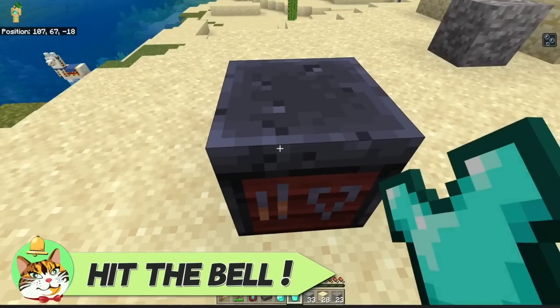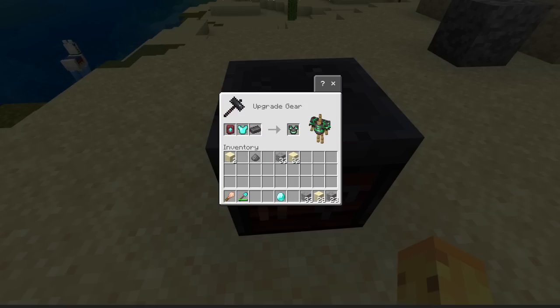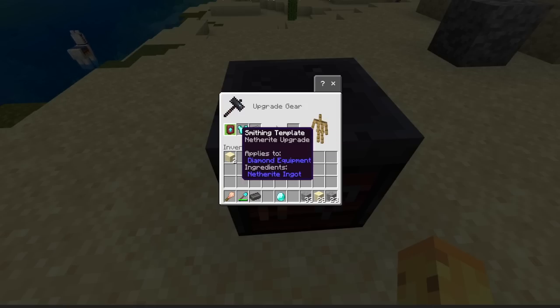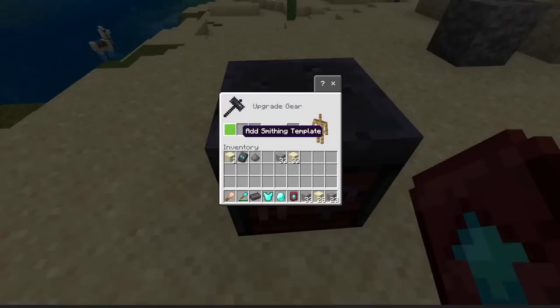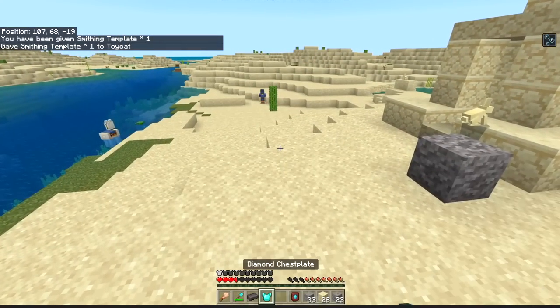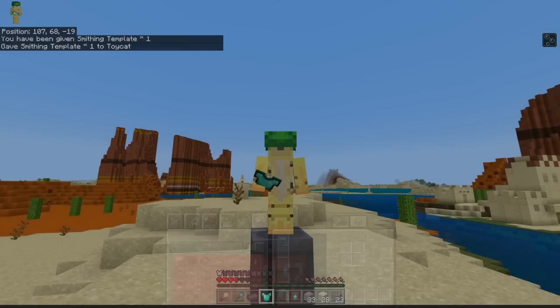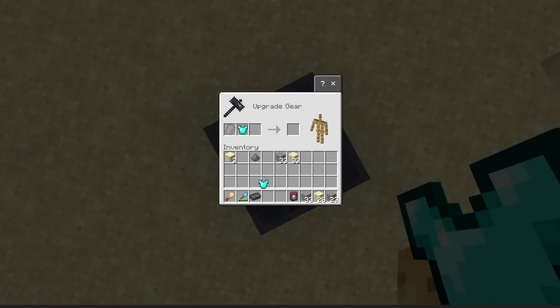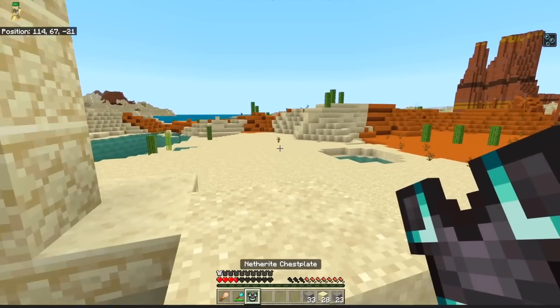Now that it's trimmed, let's see what happens if we try to upgrade this to netherite. The answer is: it will upgrade with you, which is really interesting. Because now I have to wonder — if you trim it with diamond, you can barely see it when it's like this. But that diamond trim will become really, really visible once you upgrade it to netherite. You should pre-trim your armor because it will look so much better after you upgrade. So yes, you can trim your diamond armor and it will be just fine when you upgrade to netherite.